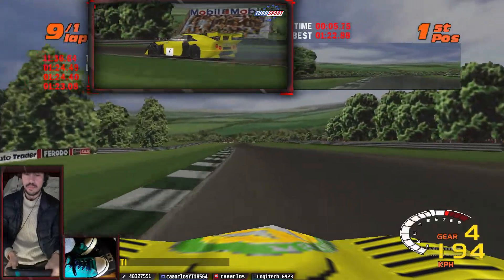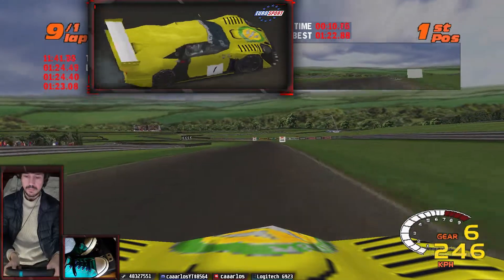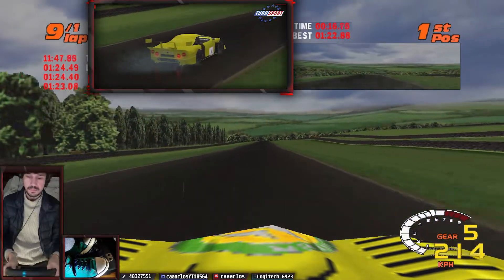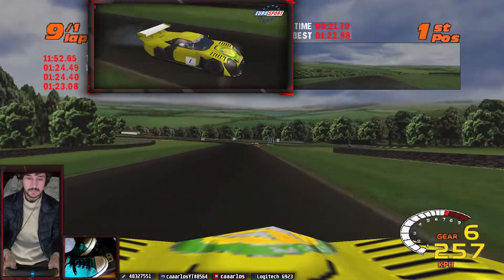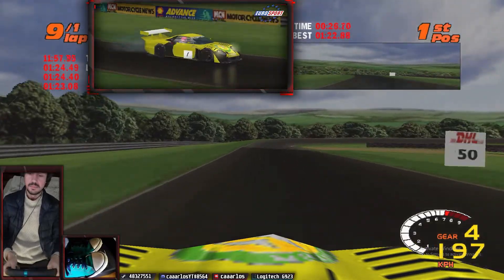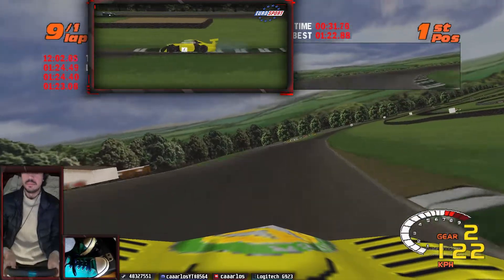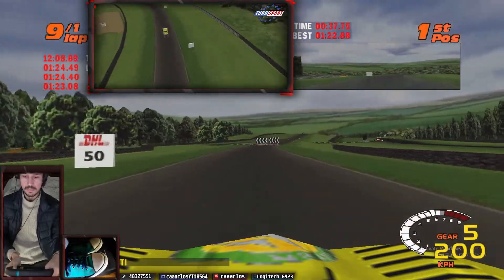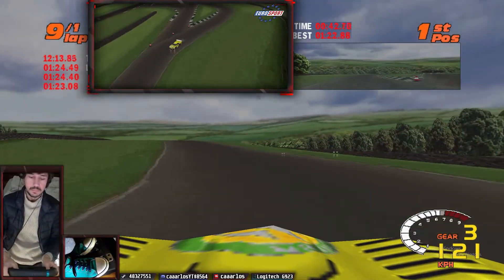Maybe I chose intermediate tires for this setup — if I had changeable weather it would make sense so that we can at least drive at a moderate pace in any conditions. You can see that the tires were screeching a bit when braking. That's what happens when you brake and start to change direction — you have to share the grip between braking and changing direction.